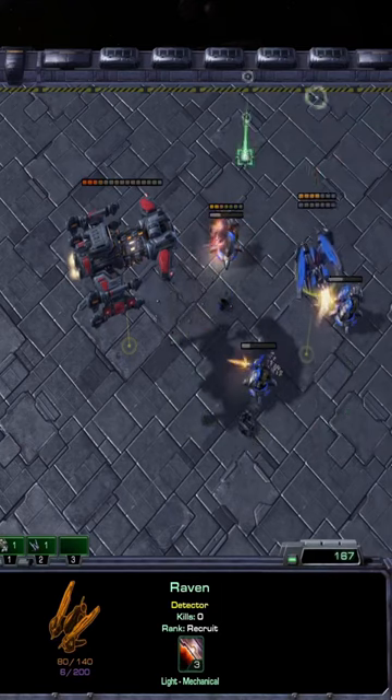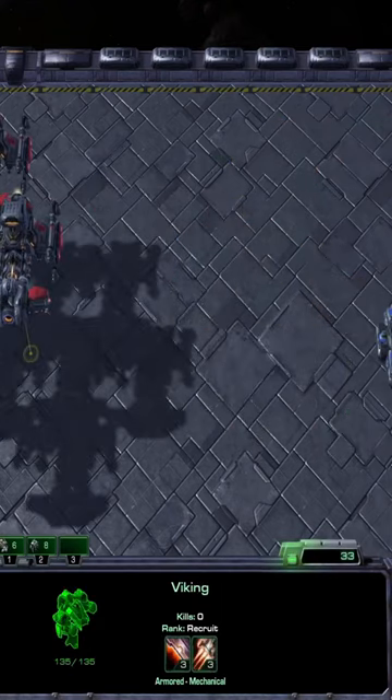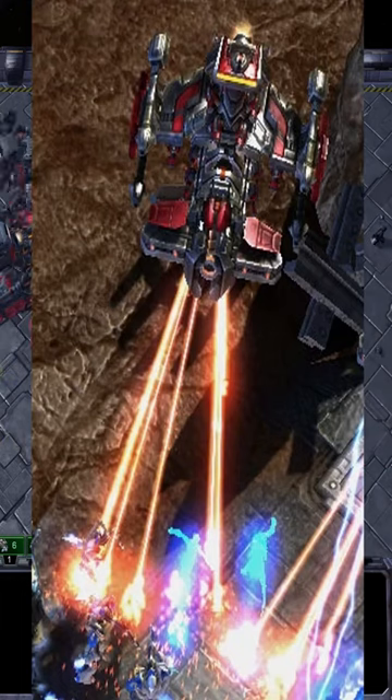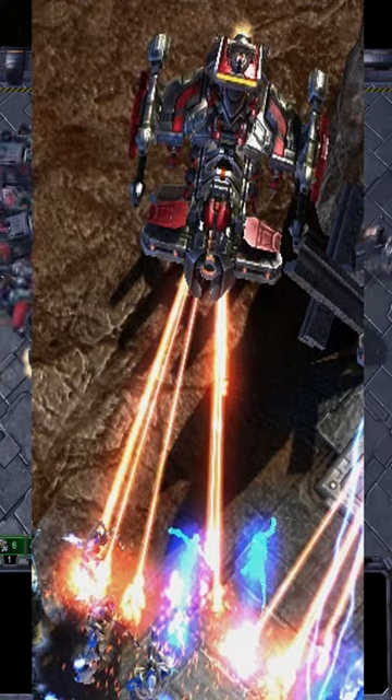In addition to these choices, the Battlecruiser also had a ground-only splash ability, the so-called Plasma Torpedoes. They would do gradual damage to light units, and this was removed due to conflicts with the Siege Tank's role.